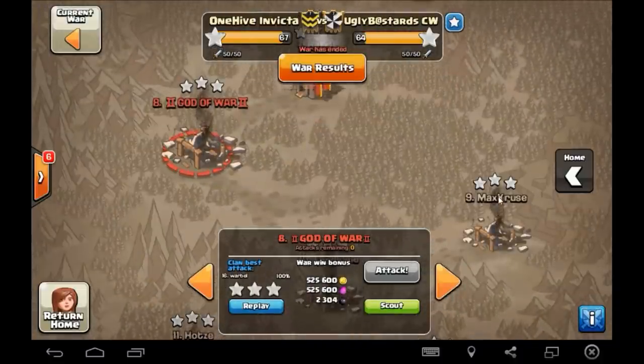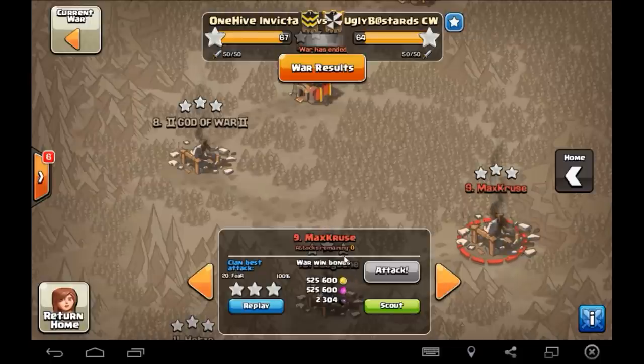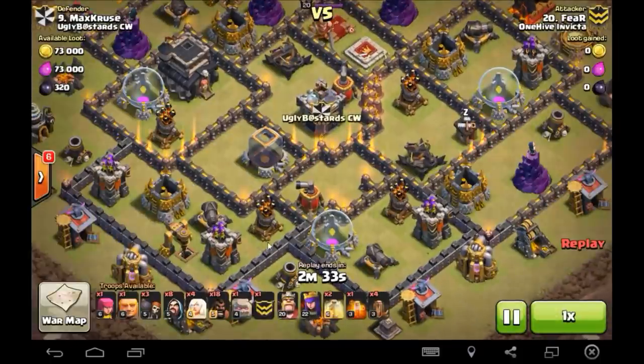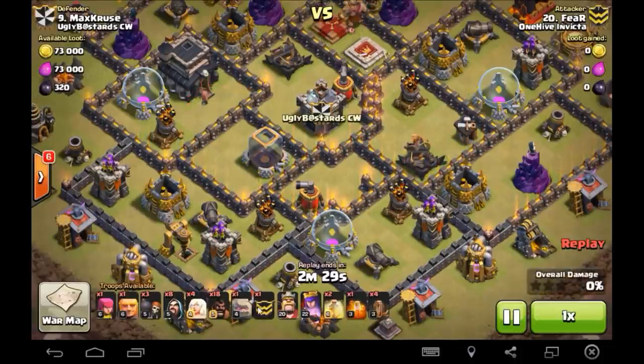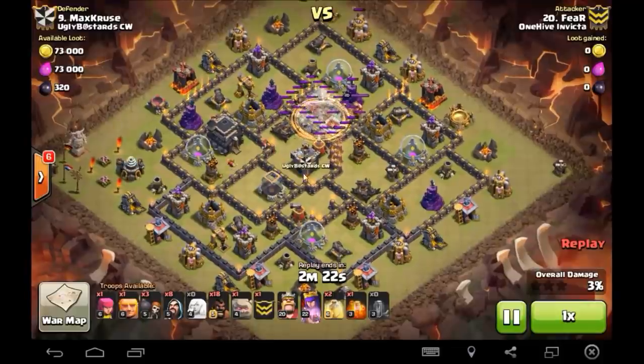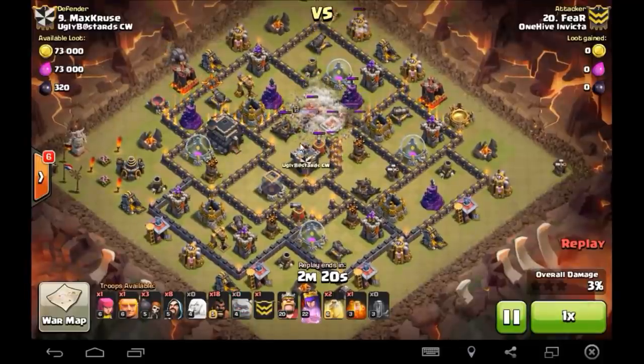Alright, just drop one more down. Second top Town Hall 9. Fear jumps up from number 20 to hit number nine here. I love this — sort of a Shattered Goho with a Queen Walk and Earthquake. Very nice, nicely planned attack. I was pretty impressed by this Fear.